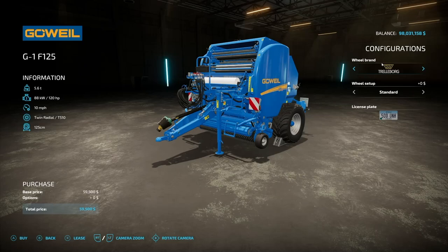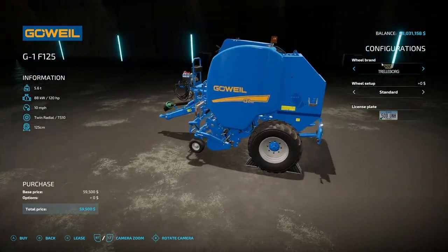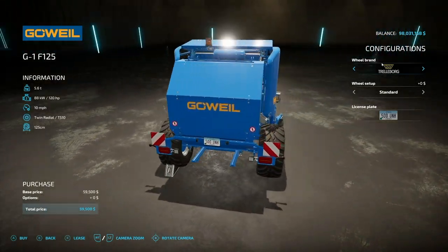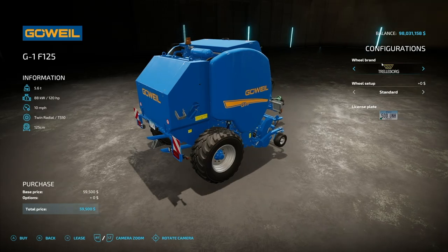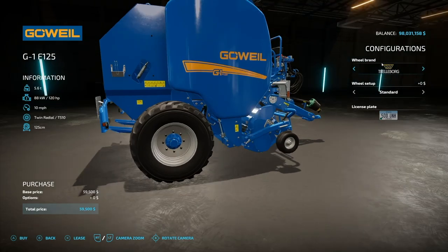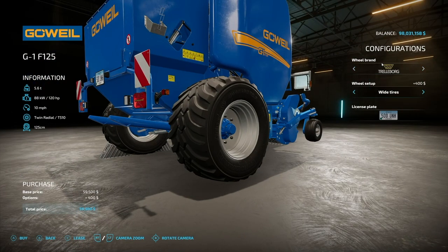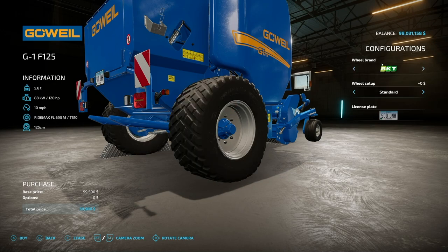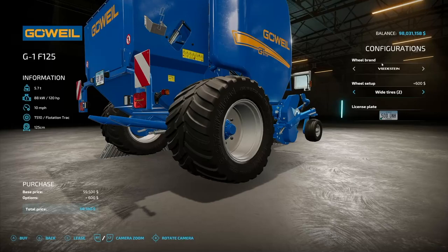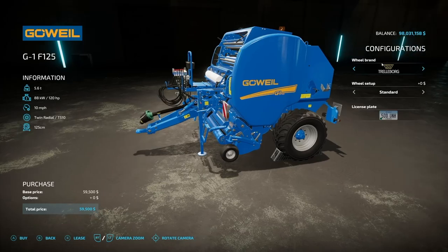Next, we have the G1 F125 Round Baler. This requires 120 horsepower to run, a 10 mile per hour max working speed, and it will make 125 centimeter round bales. You can change up the wheels — from Trello Borg we have standard and wide tire, BKT has standard and wide, and Freda Stein offers wide or wider options.